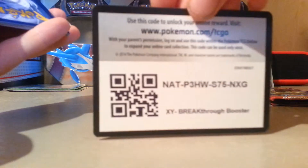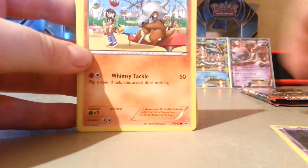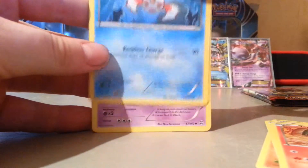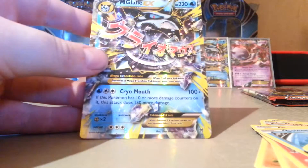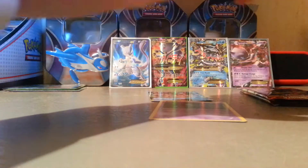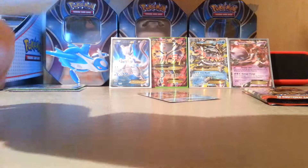Here is the code: 1, 2, 3, 1, 2. I've got an EX — Elgyem, Cubone, Exeggcute, Cyndaquil, Goldeen, Wobbuffet, Heavy Boots, Fracture, Kylie Reverse, and a Mega Glalie EX. I already have this as well, but that is an amazing EX card right there.